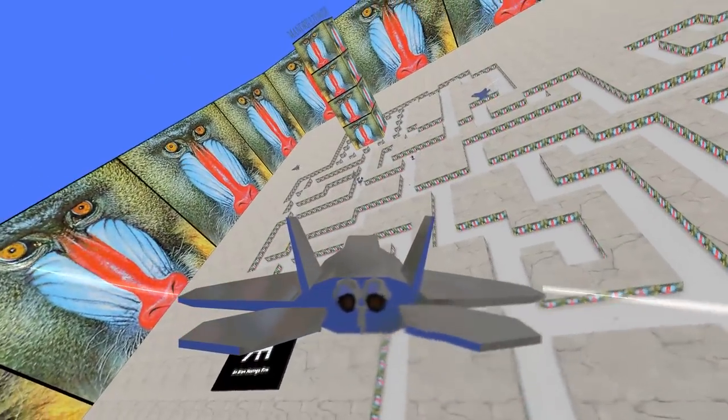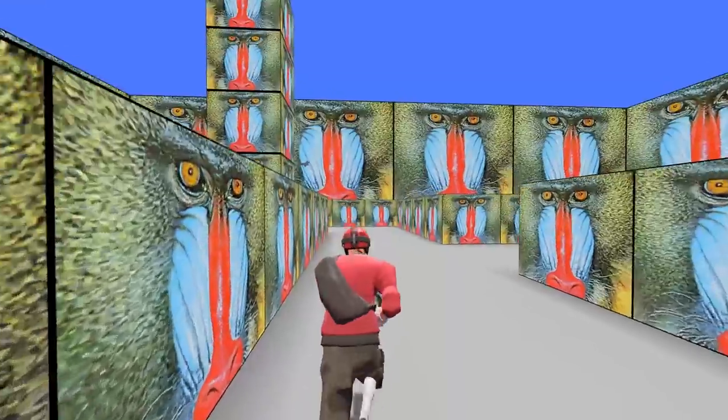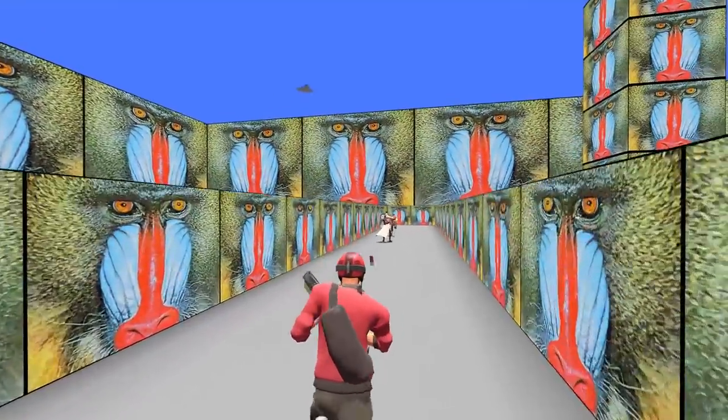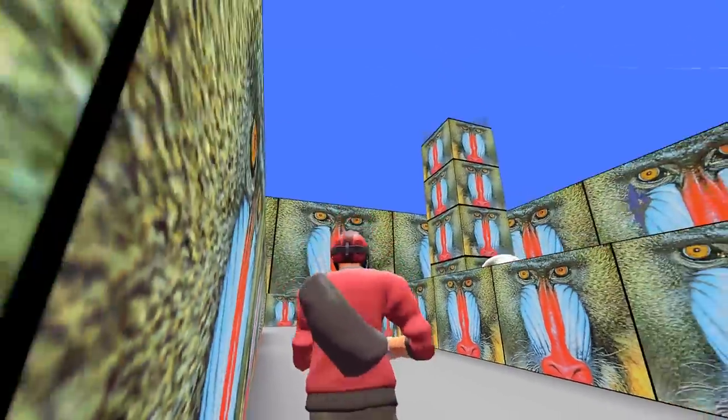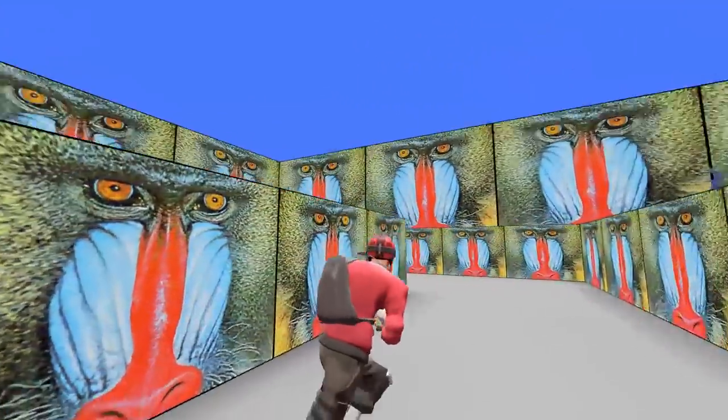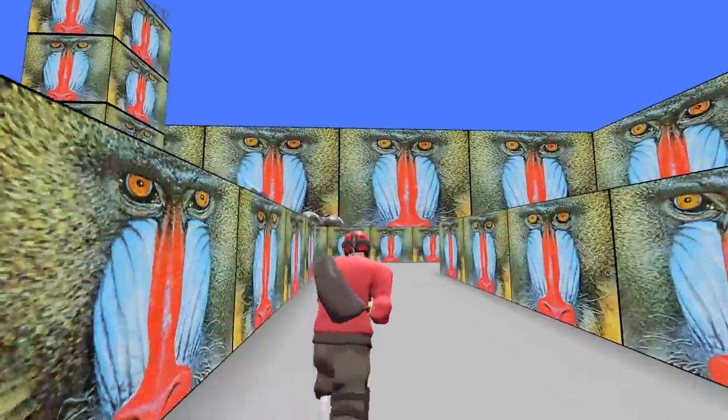I'm always blown away with what mappers find out you can do. When you're not in a plane, you're just running around a maze — so it's a maze, it's a Mandrill Maze. Something that a lot of Mandrill Maze maps seem to be missing: the maze section.